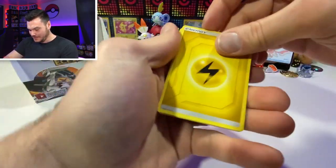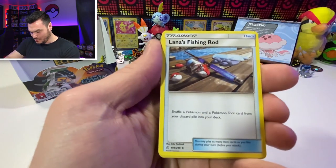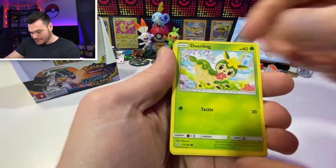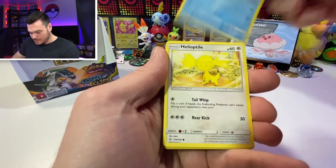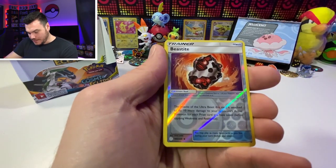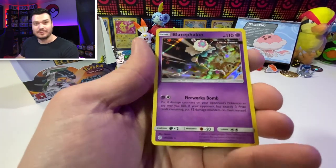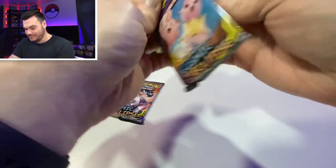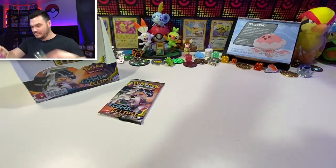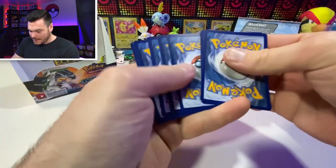Here we go - lightning! Deerling, Teddiursa, Gallade, Duplimca, Helioptile, Beastite, and Blacephalon - also fun to say - Blacephalon holographic. Not the biggest hit, but all right. Here we go, second to last pack.